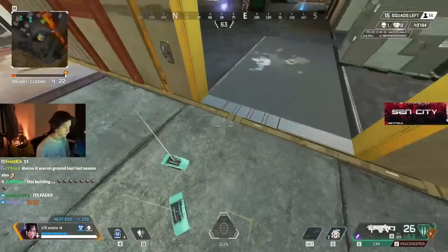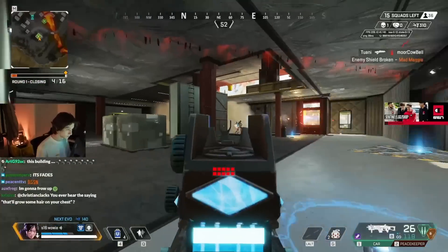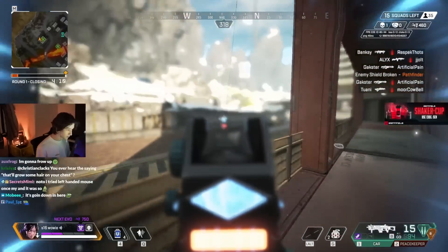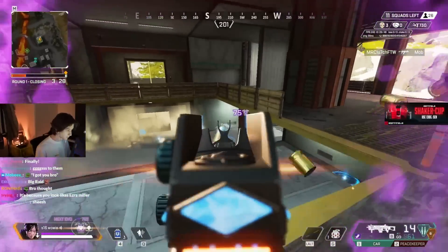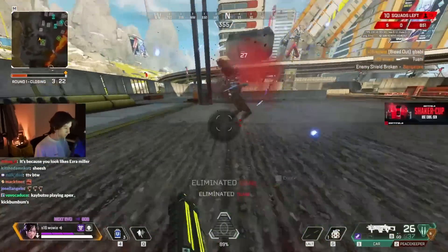The last weapon in A tier is the CAR SMG. The CAR used to be an S tier gun, but it received some damage changes and a reduced magazine capacity this season — it got hit pretty hard, but it still can absolutely shred. That dropped it from S tier into A tier. It's still a very good up-close weapon, and right now we are in a very up-close meta, which is why SMGs are so strong. That's why the CAR is A tier — not anything lower, not anything higher.